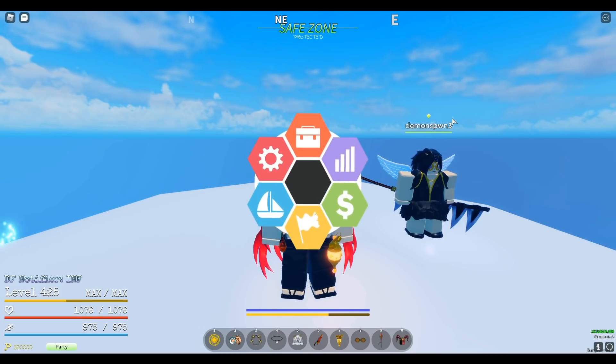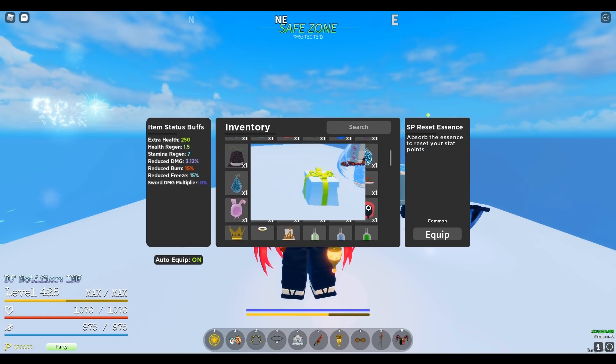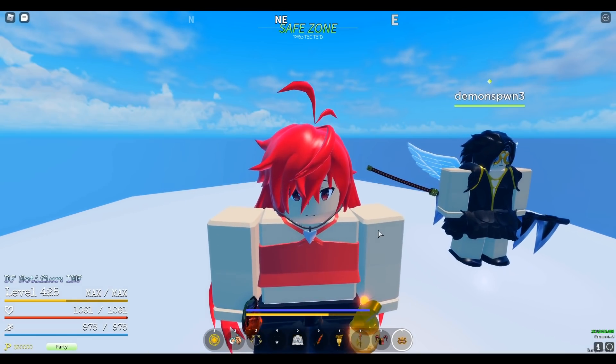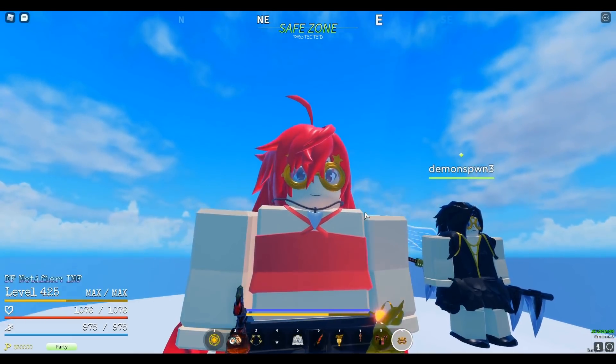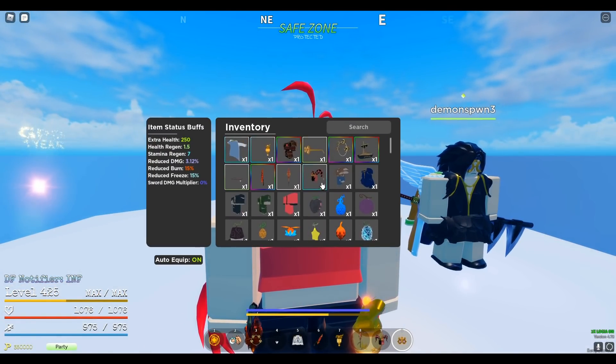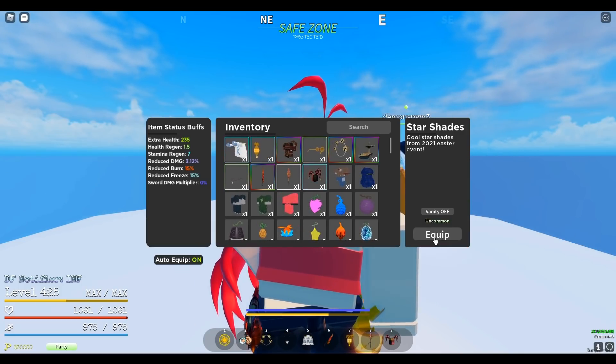The next one and the last one is the shades, which is a darker yellow, and it shall give you these shades, which give you a 15 HP buff — the exact same as the star shades, just a re-skin, and it's a different rarity.